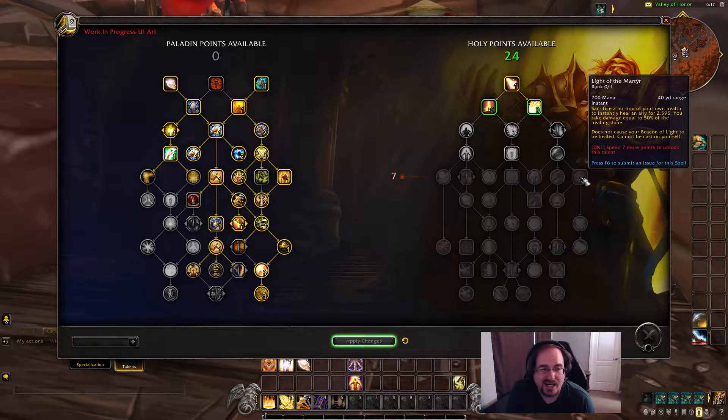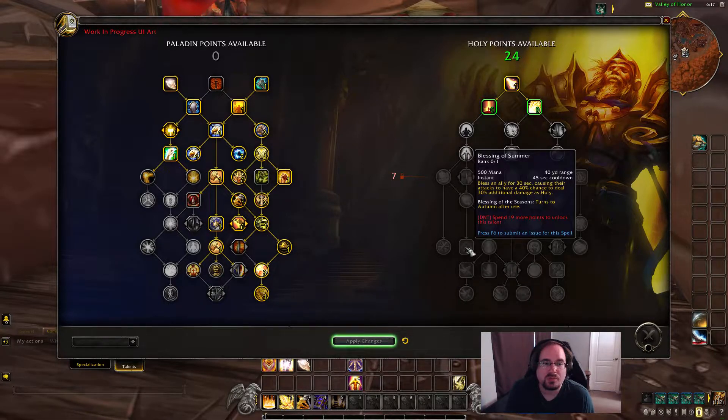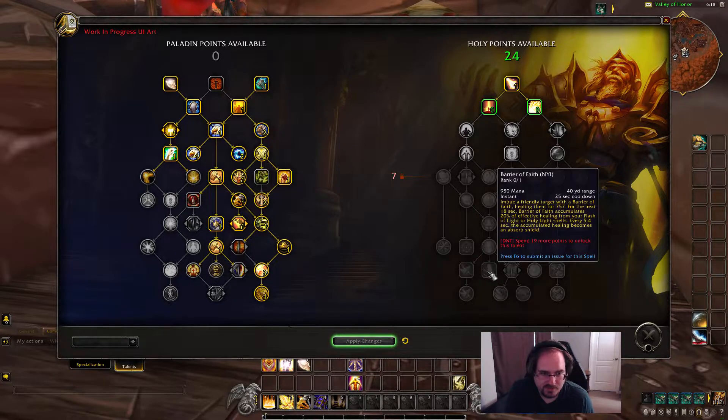We have Light of the Martyr — sacrifice a portion of your own health to heal an ally, taking damage equal to 50% of the healing done. Not particularly useful for what we're doing. We've got Rule of Law — 30-second recharge with two charges, increases the range of your heals — again, not super relevant here. It looks like this is going to be pretty heal-heavy. We also have Blessing of Seasons — I like that mechanic, it spices up the gameplay a bit. And we have Divine Toll, which we've had on all the specializations — super popular ability, glad to see it returning.